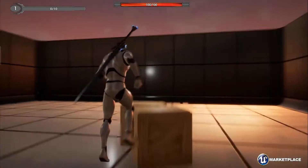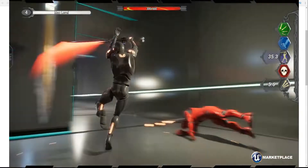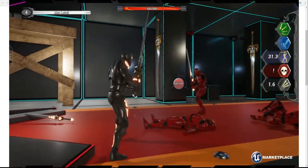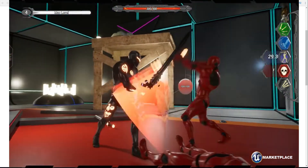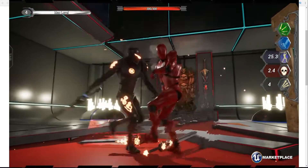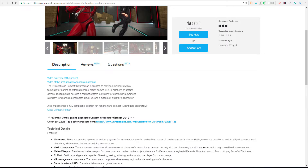Looking at the technical details: the first thing you'll notice is movement, and it comes with about 77 animations. You'll also find health components and a combat system. So if your next game involves sword-based hack-and-slash mechanics or fantasy-style gameplay, you should go ahead and check this one out.